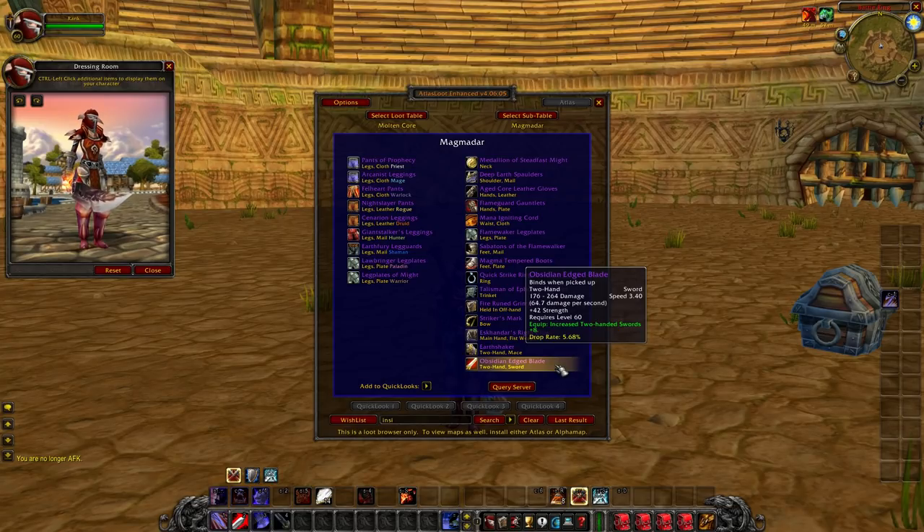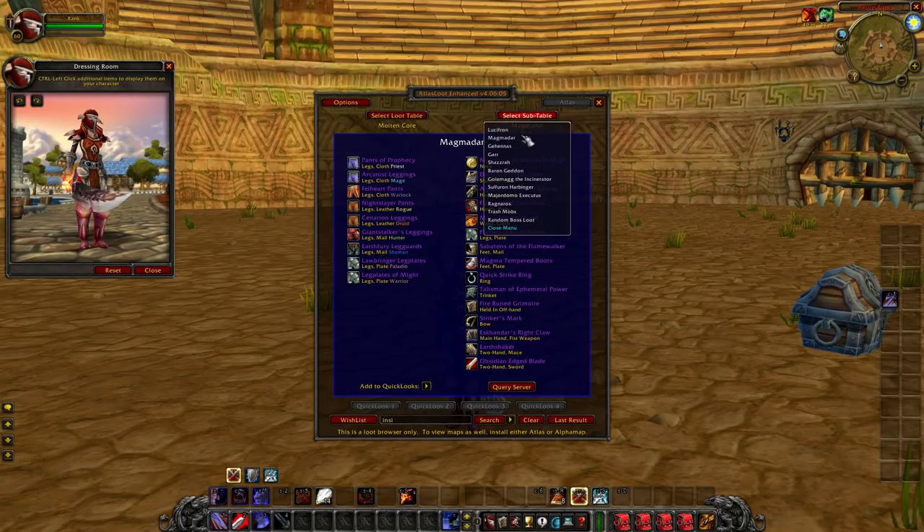It's got not that great damage per second and very low top-end damage. The thing you really want to shoot for, if you're in a guild and have the option, is Bone Reaver's Edge — probably one of the best PvP swords in the game besides a Rank 14 weapon or Ashkandi.